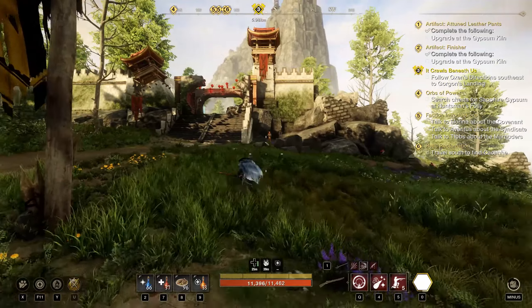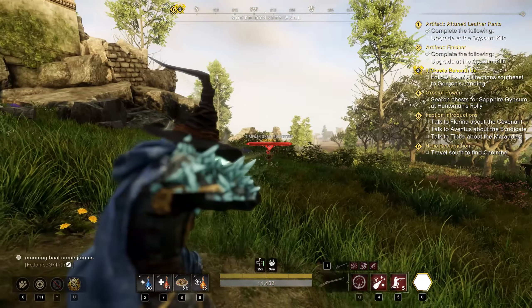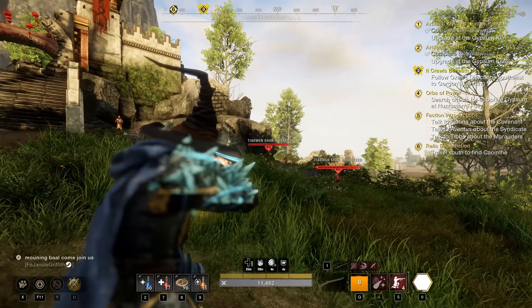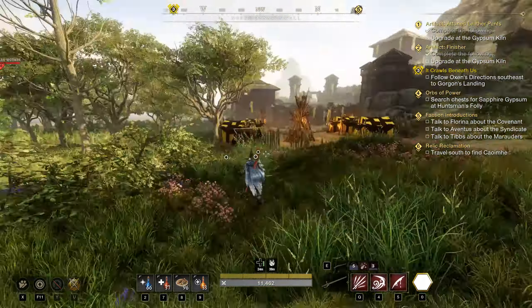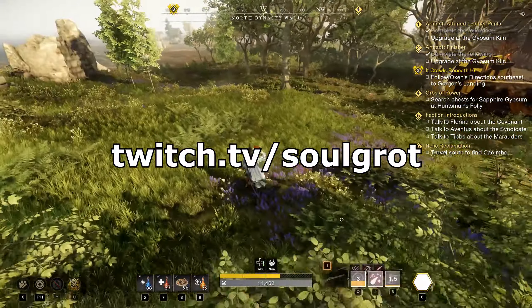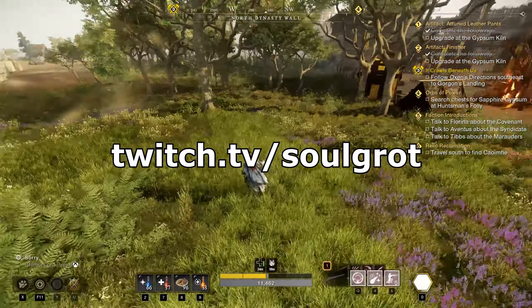Just keep doing your rotation — stacking bleeds, using Flourish and Finish when you have enough bleeds stacked, then procing them all at once. Open with the musket by using Shooter Stance, popping Power Shot, immediately reloading into Powder Burn, then finishing the Shooter Stance. If you guys have any questions about the build, I'm happy to answer in the comments below. I hope you enjoyed the video — have a good day.